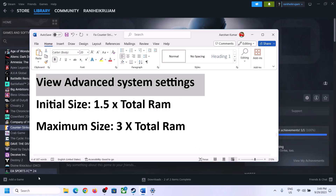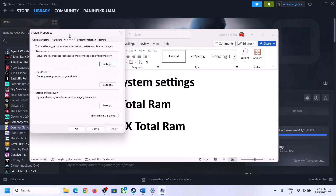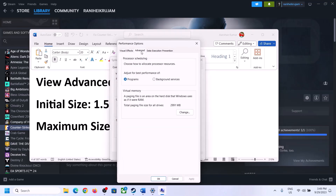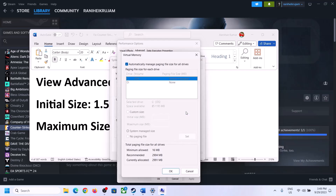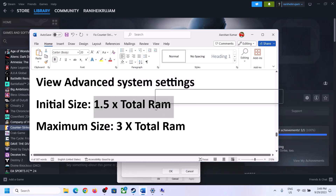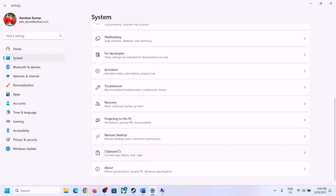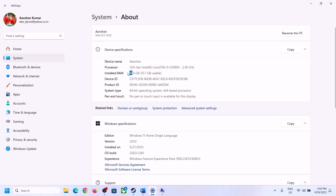The next step is to increase the virtual memory. Type View Advanced System Settings in the Windows search box and click on it. Click on the first Settings button, go to the Advanced tab, and click Change. Uncheck the box that says Automatically Manage Paging File Size for All Drives. Select the drive where the game is installed. Then check Custom Size. For initial size, the formula is 1.5 times your total RAM. You can check your total RAM in Windows Settings under System then About — in my case it is 16 GB.